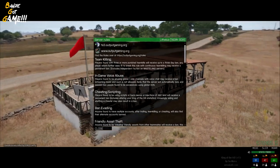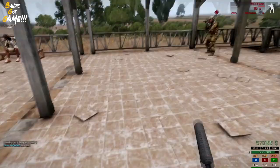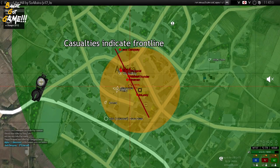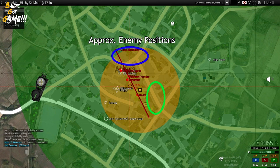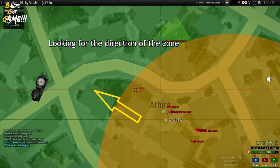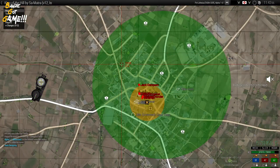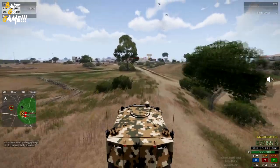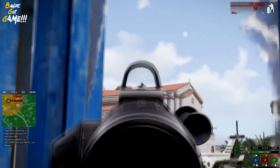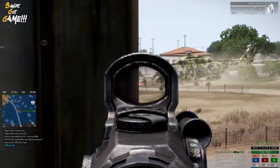Dominating the priority zone starts right from when you spawn in, whether at the start of the round or simply respawning. The way I dominate the zone revolves around intercepting it rather than chasing it — finding a location ahead of the zone's pathway and letting it roll onto me, rather than running head first towards it no matter where it is. When you spawn in, flick open your map, take a few seconds to analyse what's happening in the AO, figure out which direction the priority zone is travelling, and plot an intercept position. By doing this, you're adopting strategy rather than throwing caution to the wind.